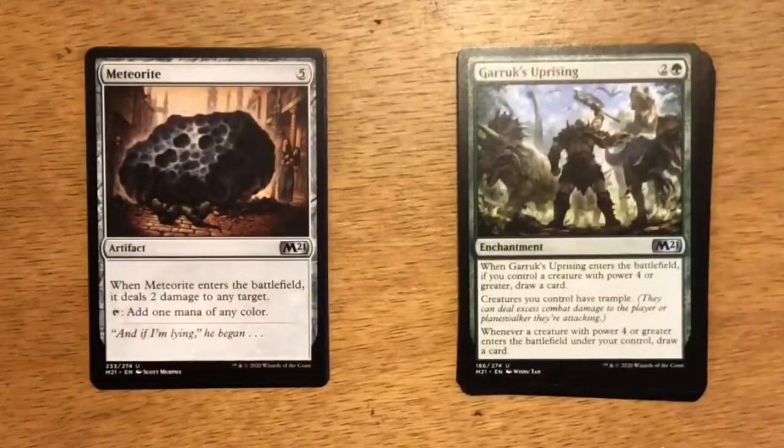Next up is Meteorite — five generic mana artifact. When Meteorite enters the battlefield, it deals two damage to any target. You can tap it to add one mana of any color. I've yet to find a color combination where this card has an impact. Sure, when it enters it deals two damage, and then you've got a mana rock from there on out, but there are other things I'd rather be playing on turn five.